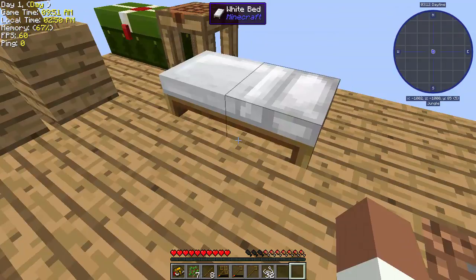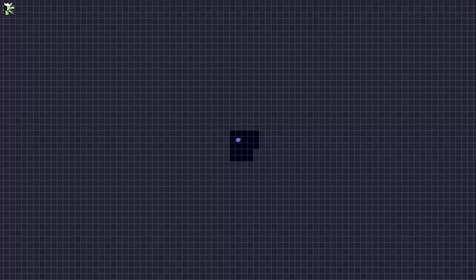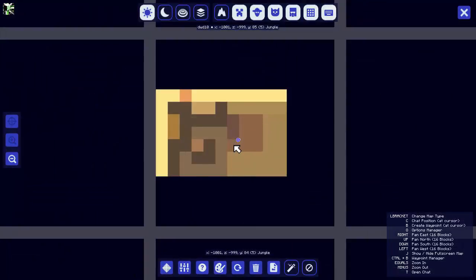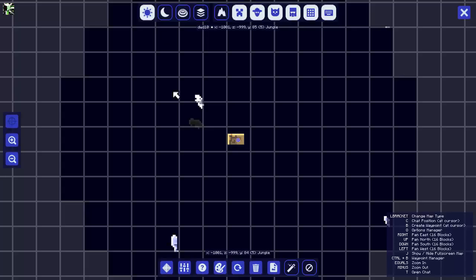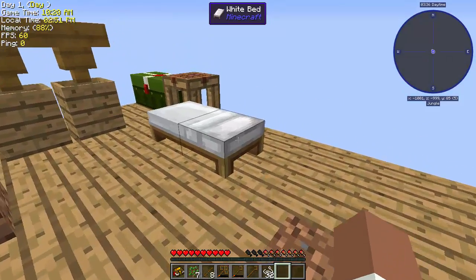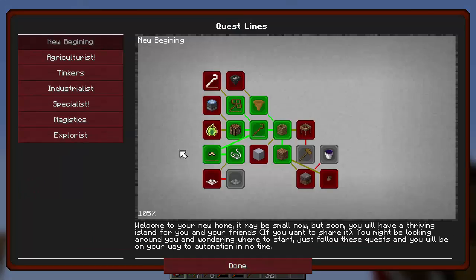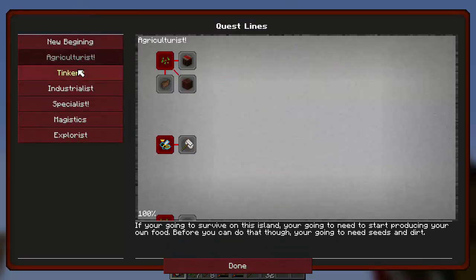We have our spawn point set. Let's zoom in on the map - we don't even see anything, what the heck? Why is that? The map is not very useful right now. There's clouds in the sky, that's cool. Before we end the episode off, probably gonna do a little bit of tinkers.